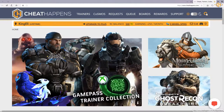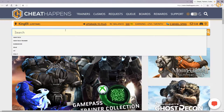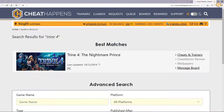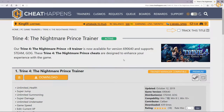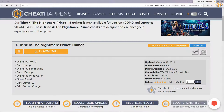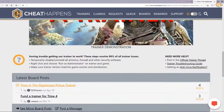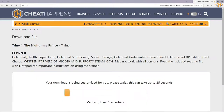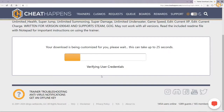So first we're going to search for the desired game. In the trainer page of the game we're going to see the first trainer is usually the latest trainer for the latest version of the game. We're going to click on download.